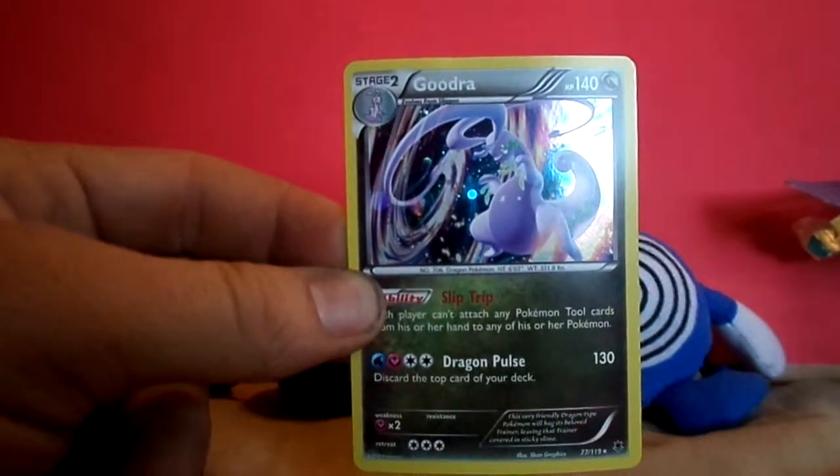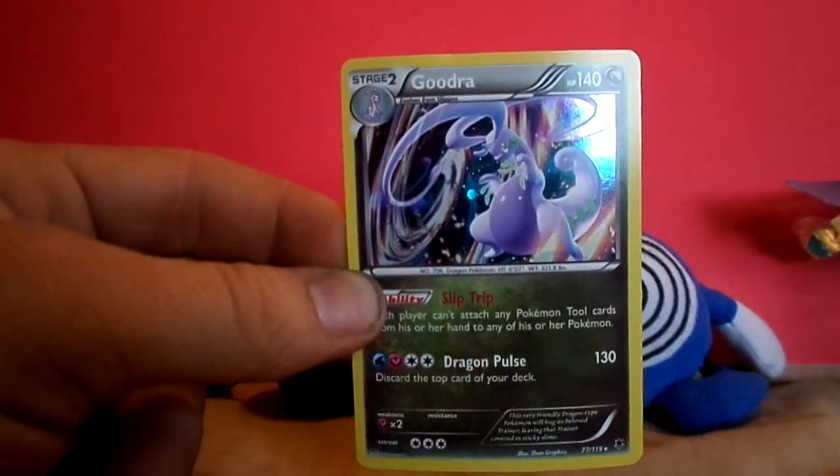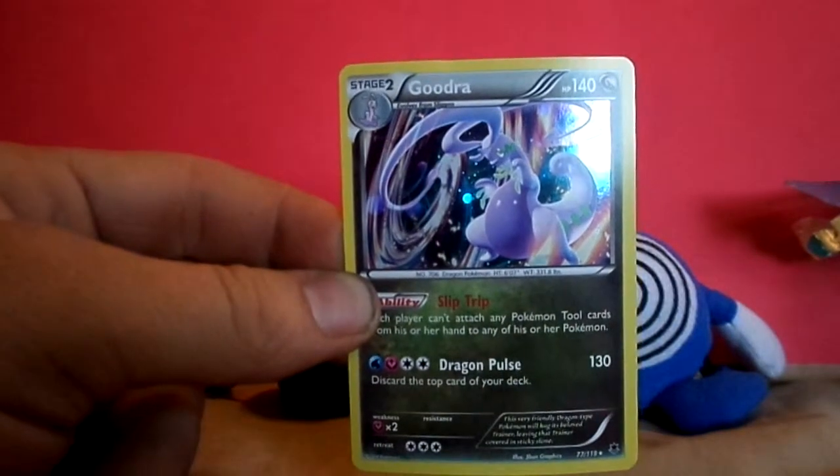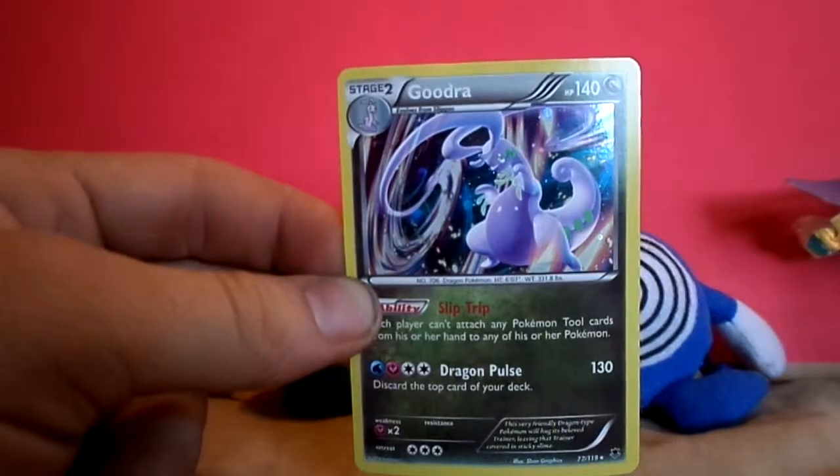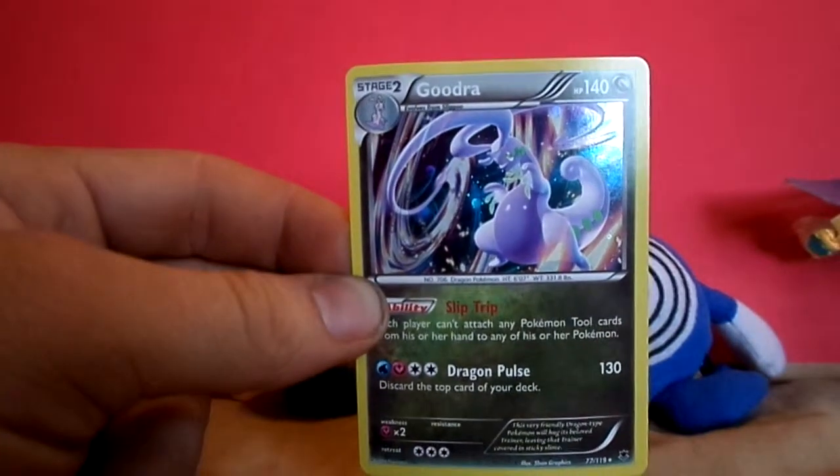You can do 130 damage with the drag impulse. Discard the top card of your deck. For that it takes four energies — one fairy, one water, and two anything. That's not too bad. Three retreat costs and its weakness is fairy. Interesting.